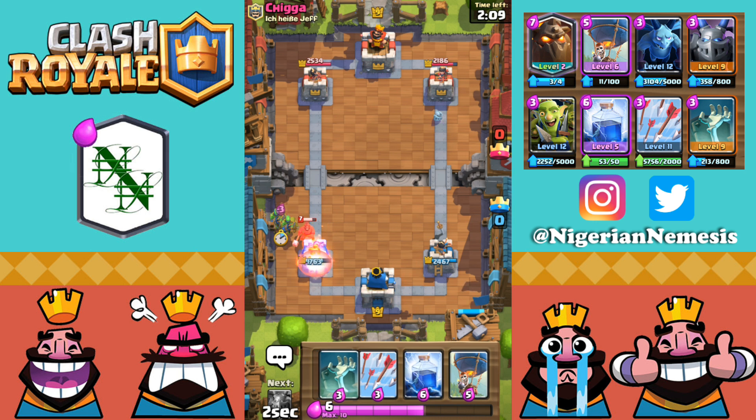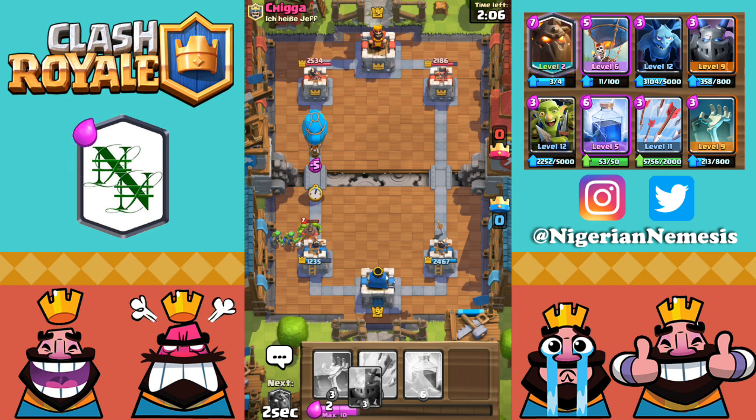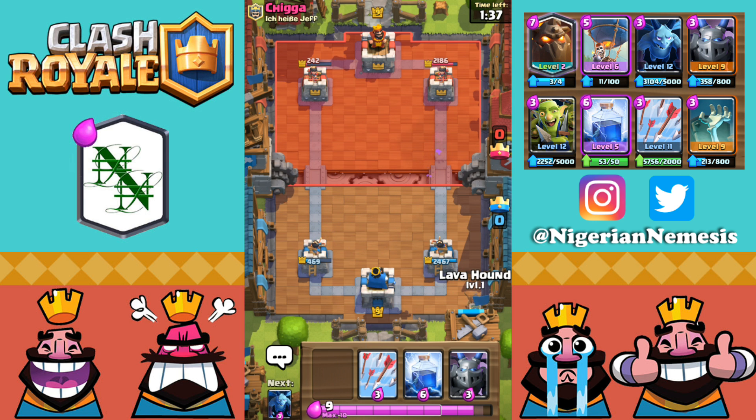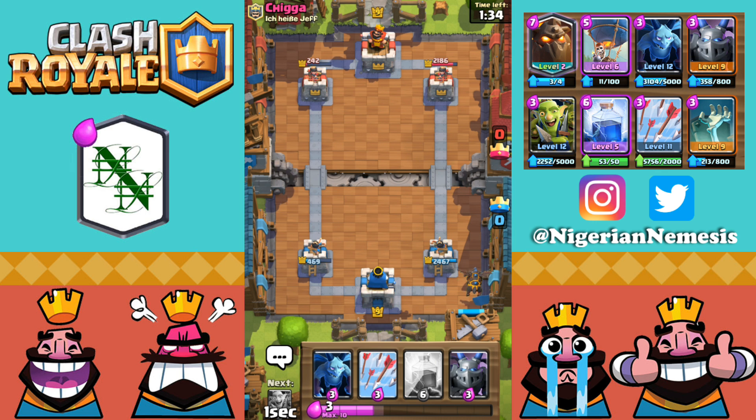He's got a hog rider and fire spirits coming in on the left side — we'll let those fire spirits eat the damage and attack back with the goblin gang. The only way to win this game is if we bait the executioner to the wrong side or make him use the tornado wrong. He missed the tornado on the right and now we got two balloon drops onto his tower, getting his left tower down to 242. Now we'll just lightning it out for the win, pushing on the right hand side with lava hound and balloon, keeping him defending that lane while our left tower is down to 469.